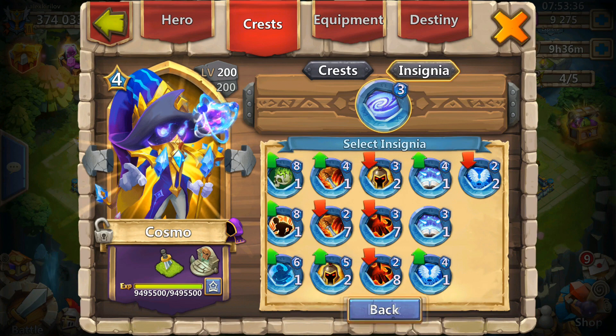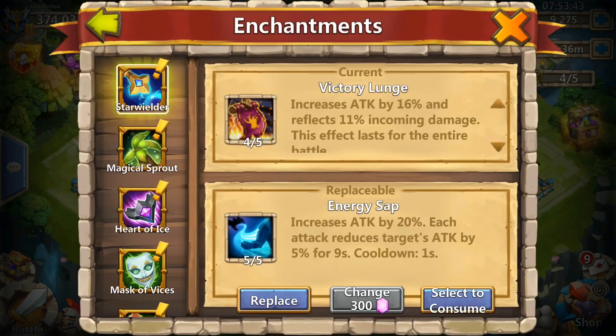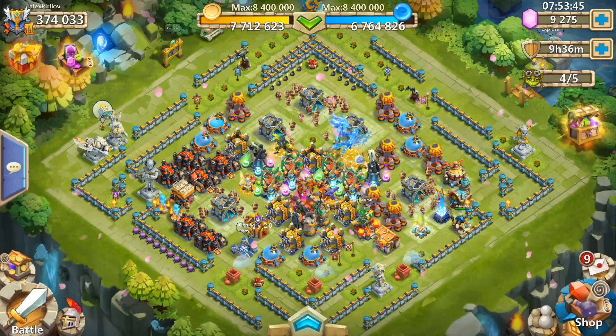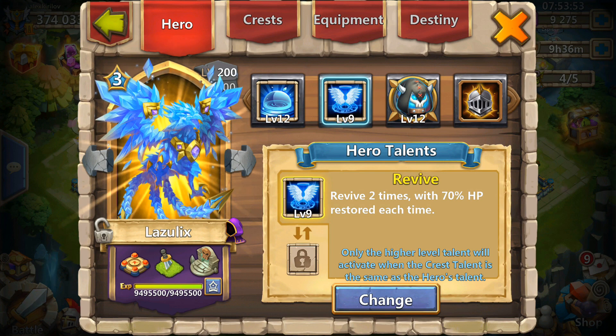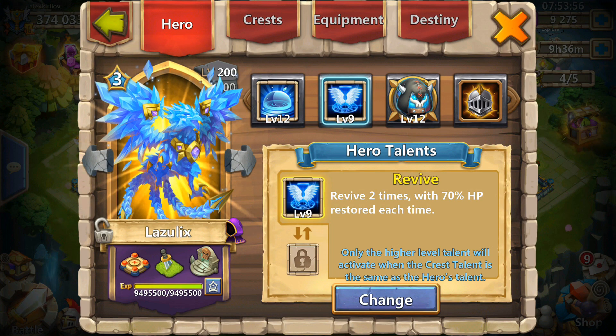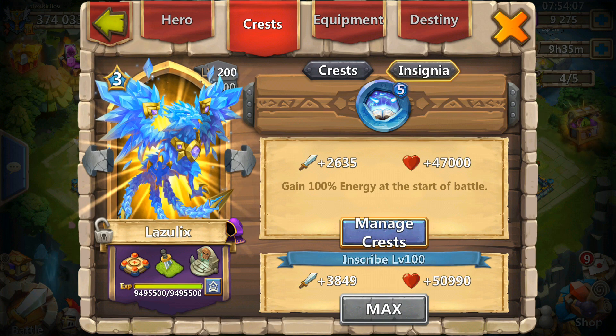I don't really have any good insignias to put on Cosmo except Revitalize 5 which you're gonna see later. He has 4 out of 5 Victory Lunge and I also have 5 out of 5 Energy Sap searching in my altar. Then Lazulix at 12 of 12 with level 9 Revive, Breakthrough level 3 which obviously isn't high at all, level 5 Revive — it took me 4 years to get this — and it was with the new update to the Lost Realm. He has 5 out of 5 Malaise.